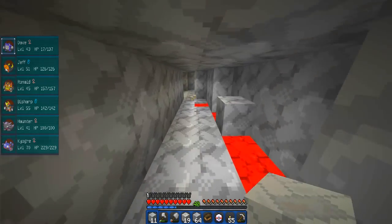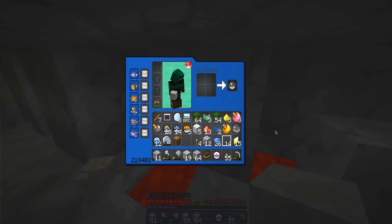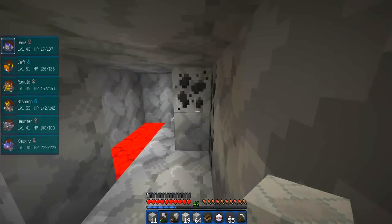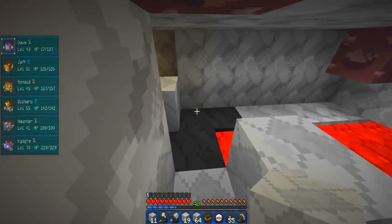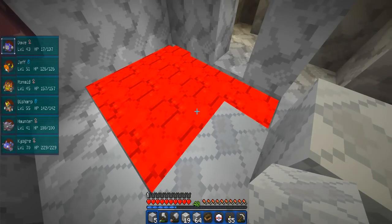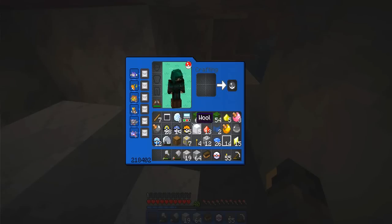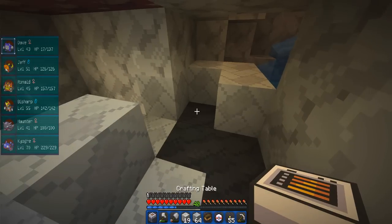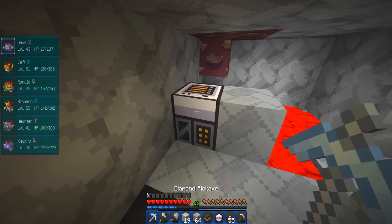Welcome back! I managed to find a ravine finally - it did take quite a while this time. We're down at pretty much lava level which is very very useful, and I've been slowly but surely mining away. My pickaxe broke which is a little bit of bad news, but the good news is we found some obsidian and some lava - we've got to be careful though because it might kill us. I'm actually going to make myself our first diamond pickaxe.